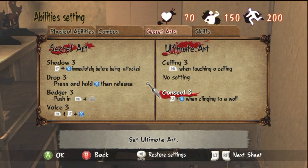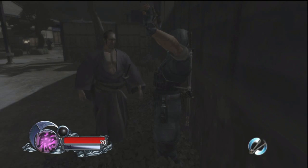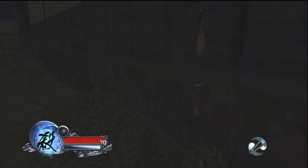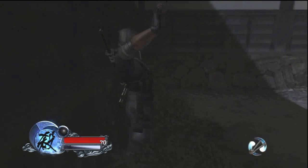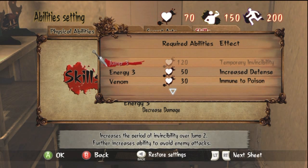Conceal requires your sword to be sheathed. You put yourself against a wall, hold left trigger, then push X, and your ninja pulls out an invisible blanket in front of them. It only covers your visibility from the front — enemies can still see you from the left and right sides, which are still exposed. The overall effect is neat but, given those exposed sides, it's not very usable when you can simply use Badger to get out of sight much faster.